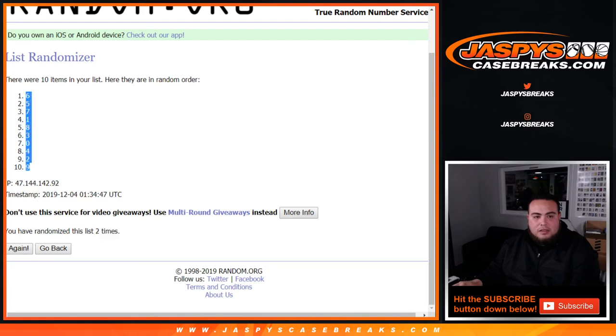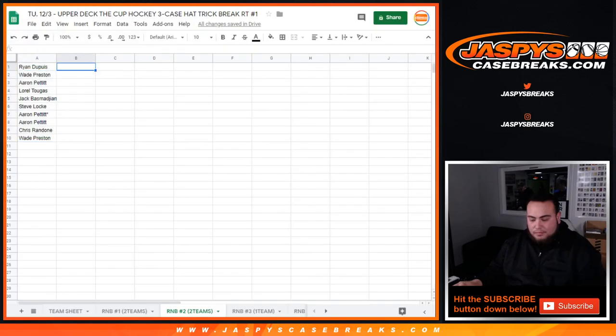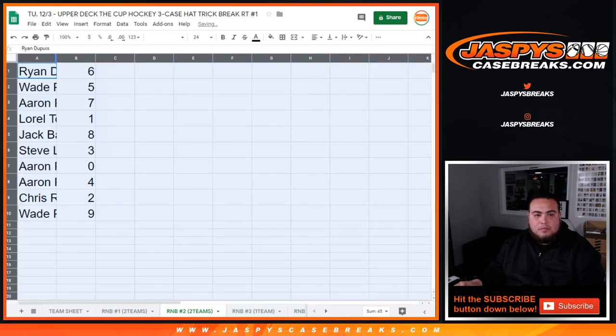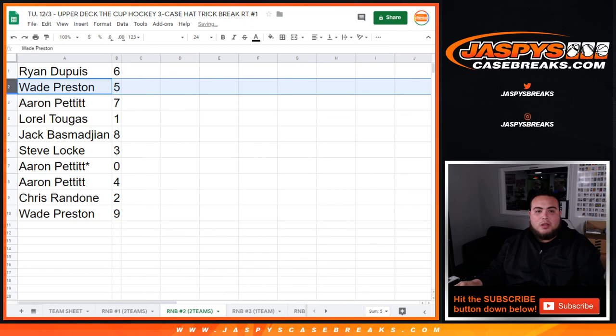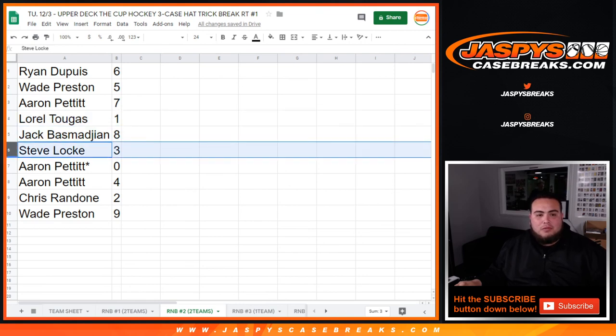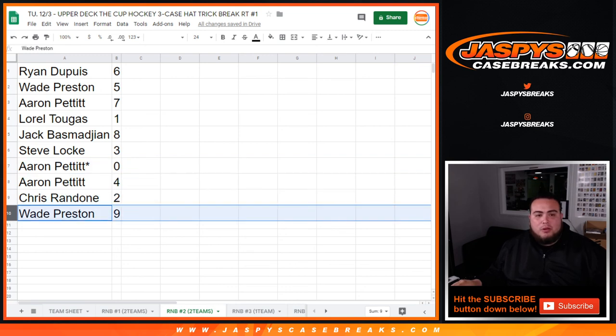Six down to nine. So Ryan with six, Wade with five, Aaron with seven. Laurel — spot one, so any ones for those two teams that get randomized to random number block two will be yours. Jack with eight. Steve with zero. Aaron, last spot, mode is zero — any redemptions for those two teams will go to you. Four, Chris with two, and Wade with nine.